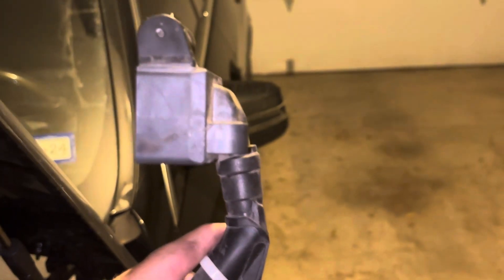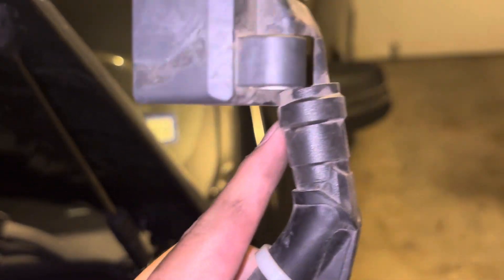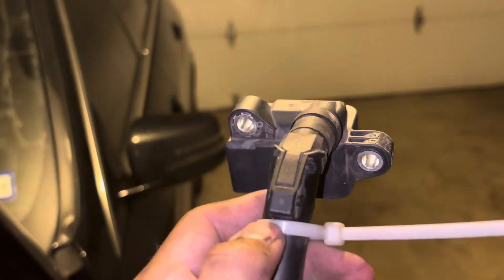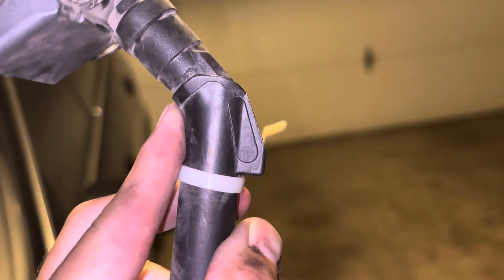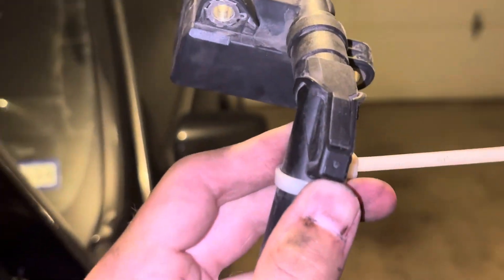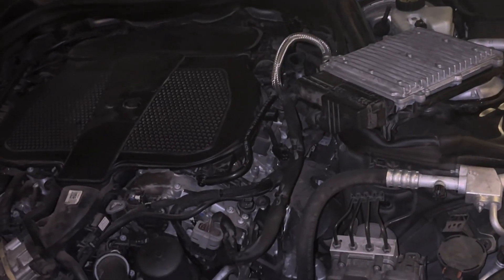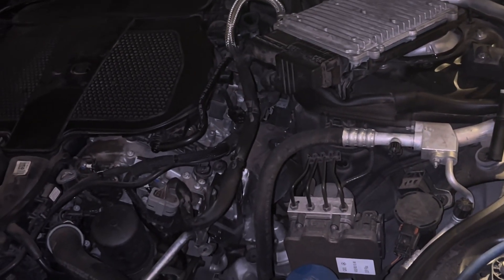Once everything is disconnected and the bolts are out, because they're at an angle, make sure not to pull on them or you'll rip the top part. What I did is there's a little ledge — a little bump — I put a zip tie around it and pulled up on the zip tie with some needle nose pliers, and it pops straight out, no issues. That's how I removed ignition coil D for cylinder four without removing any of the manifold.